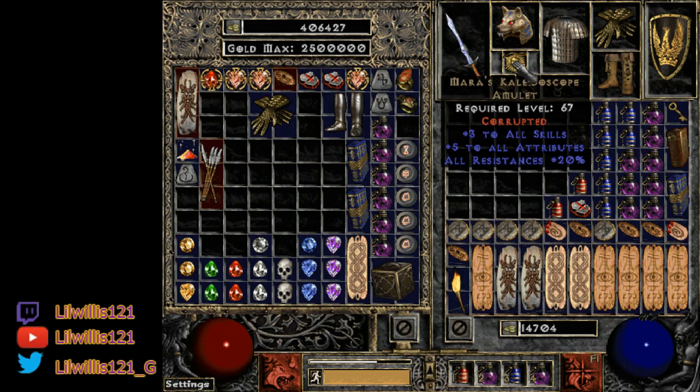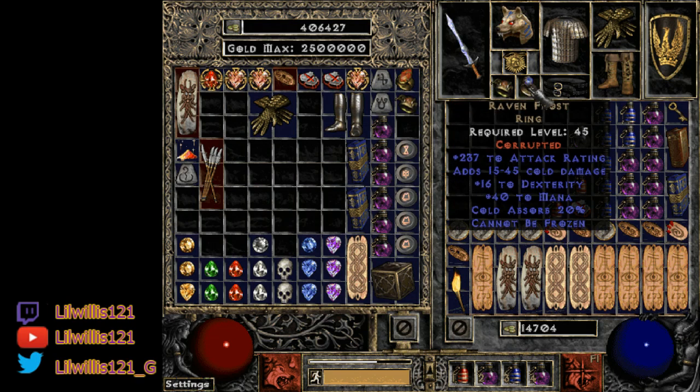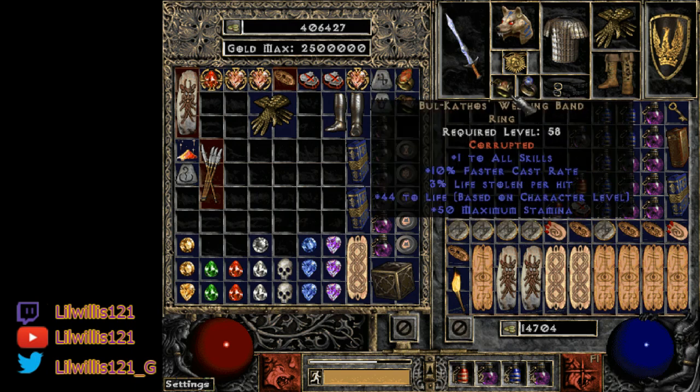For the amulet, I'm using a +3 Mara's — this is probably the most expensive piece I have, and it's only a 20-resist one. You could also use a +3 Shapeshifting amulet. For rings, I'm rocking a BK ring with FCR on it — you'd probably prefer a 5% one but it doesn't really matter for this build. Definitely get a Raven Frost for cannot-be-frozen, cold absorb, attack rating, and dexterity — all great for this build.